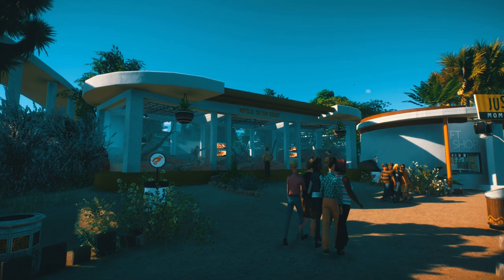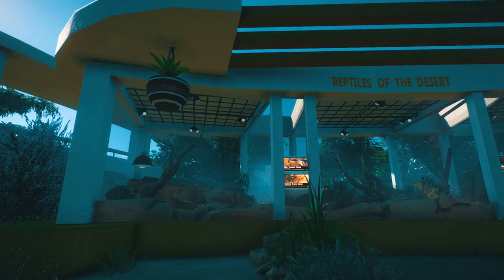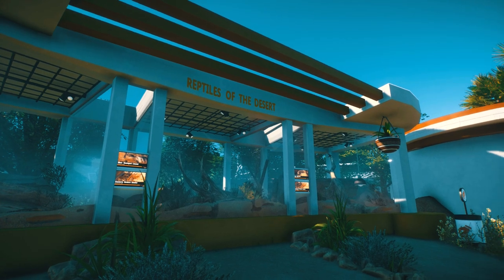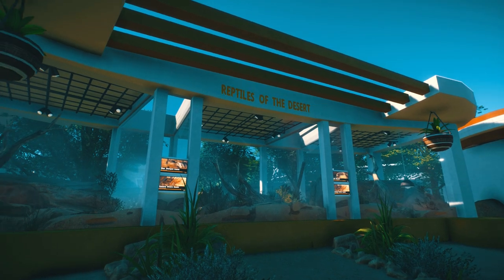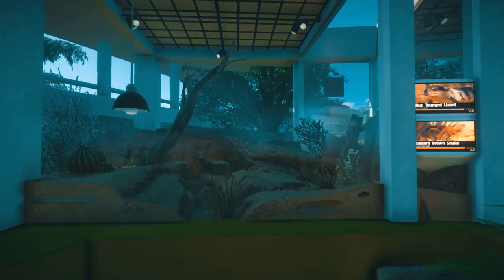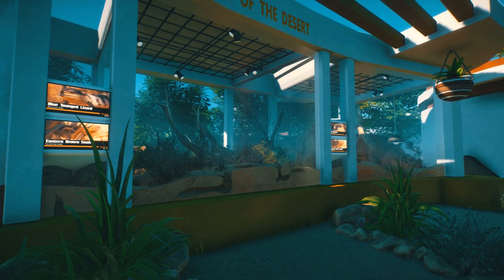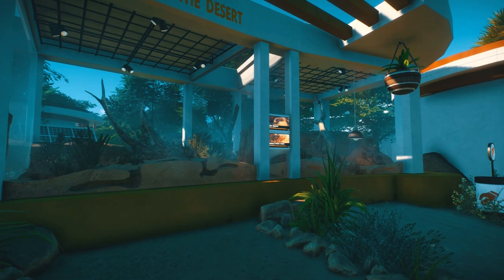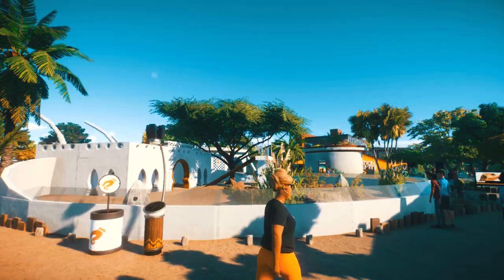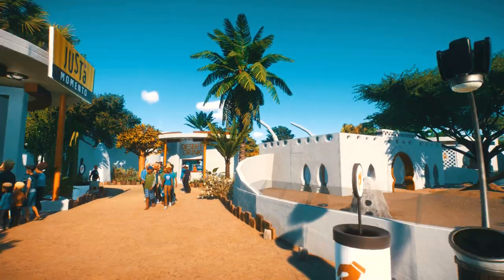We've got the Reptiles of the Desert exhibit over here, which combines three different desert reptiles — it's just an attempt to make the exhibit boxes look cool. I always just put them at an angle and then build a building around them. So we've got some blue-tongued skinks there, a couple of snakes, and some Gila monsters as well. Around the other side there's an animal talk point as well.